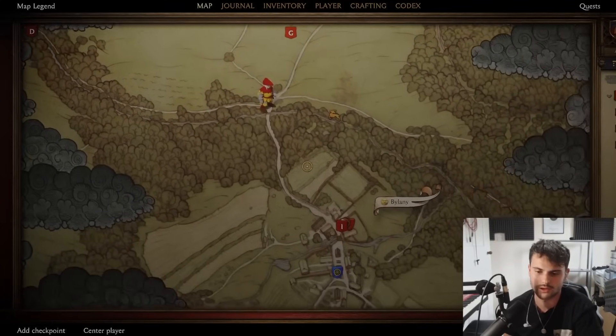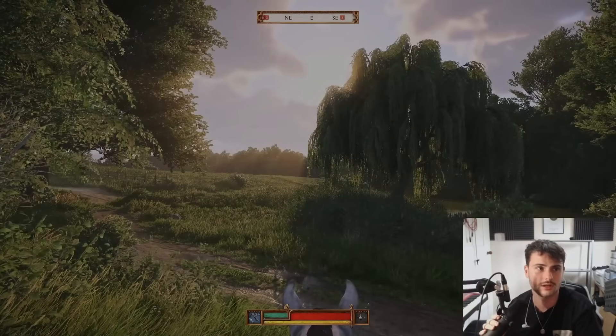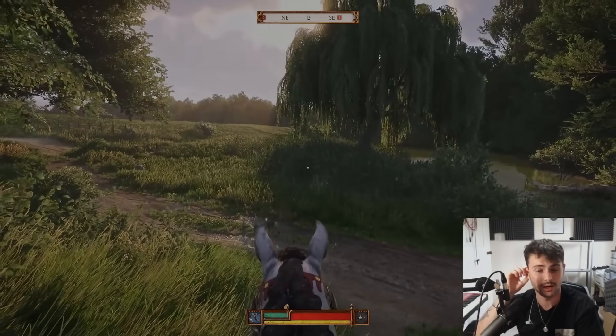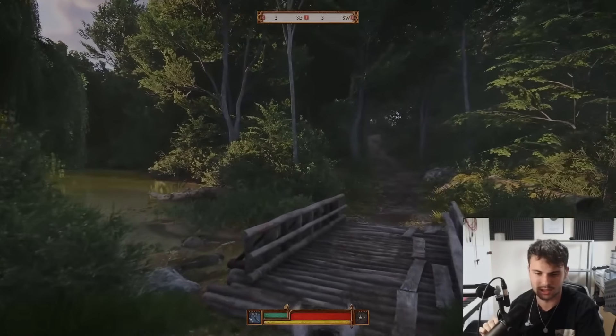Why does the map look so funky? I mean, it does look the same. However, why is Henry's icon so strange? I don't know about that. I've seen a lot of people talking about the health bar as well — because there was a screenshot that was leaked. I don't mind it too much, I think it's fine.